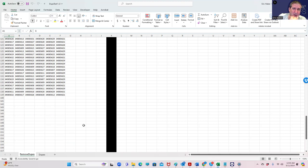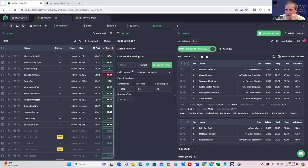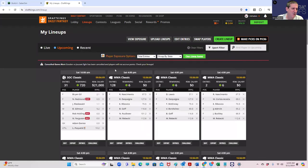It's just a question of where those 12 lineups come from. To continue the theme of leaving money on the table, we go to the next break point. That next chalky underdog would be Hooper at $8,700 versus Borshev at $8,500 — so leave $800 on the table, meaning a salary filter of less than $49,200. We'll take 12 lineups from that.